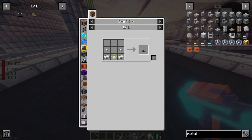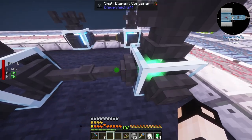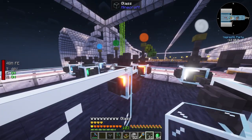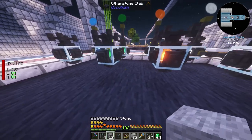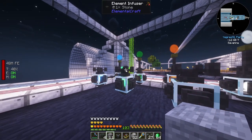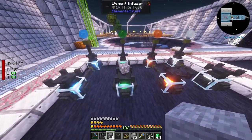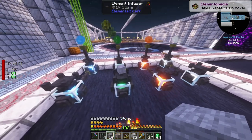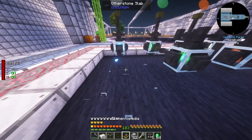The next thing is an element infuser, which is placed on another element container. You must use a pipe to transfer the element and right-click the pipe at the side where you want to extract. Each element infuses one item into another: water infuses iron ingots into drenched iron ingots, earth infuses stone into white rock, fire infuses glass into burnt glass, and air infuses string into air silk.